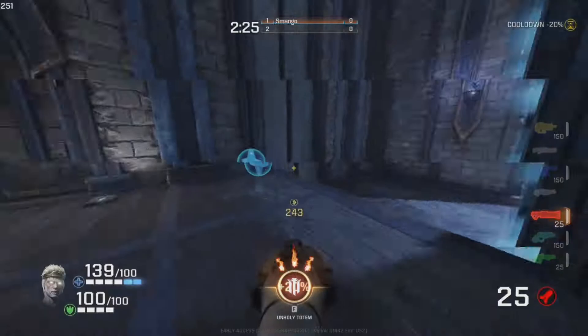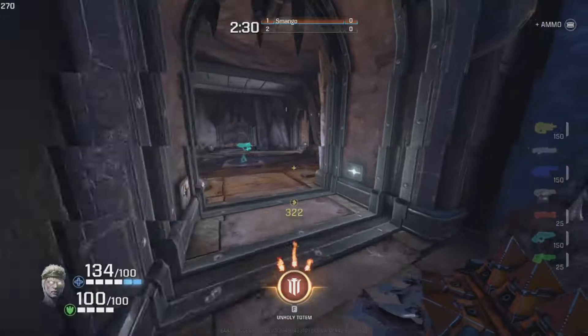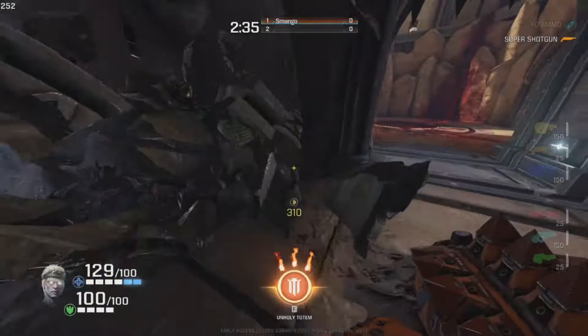You definitely want to know where the control items are at when playing any champion. The quicker you can get your Unholy Totem up, the better off you're going to be whether you're dueling or trying to survive.